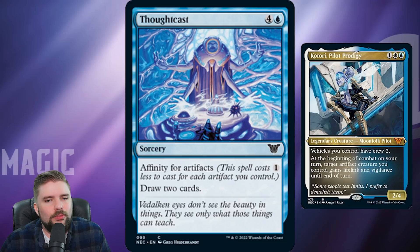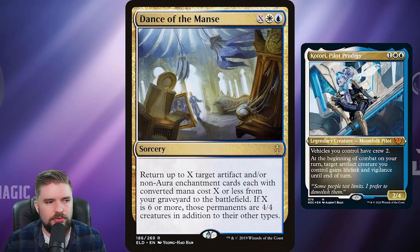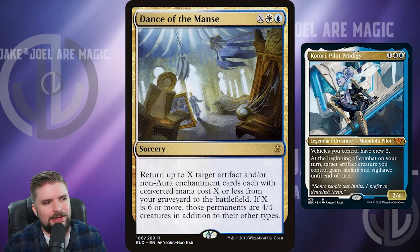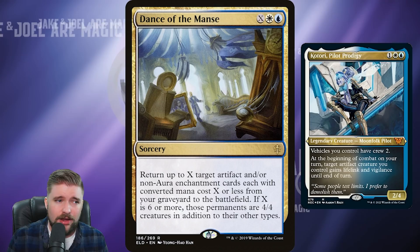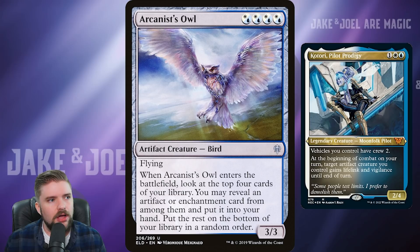Thoughtcast is a fine card — draw two cards with affinity for artifacts, costing one less for each artifact you control. I just think there are better ways to draw cards in this deck. Let's draw cards off of artifacts themselves. I would cut Thoughtcast. I also don't really love Dance of the Manse — you're returning artifacts and enchantments from the graveyard to the battlefield as 4/4s. I don't like cards that are really counting on turn 12 to 15 to pay off. If I draw it on turn three or four, it's just going to sit in my hand.